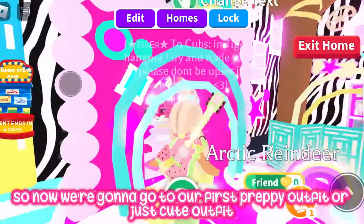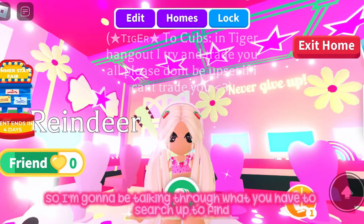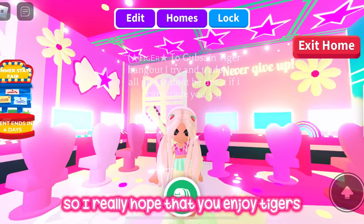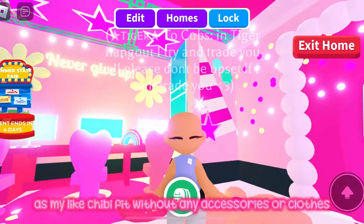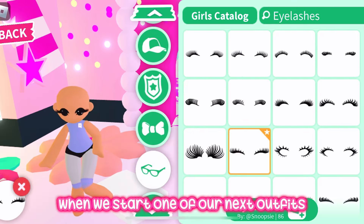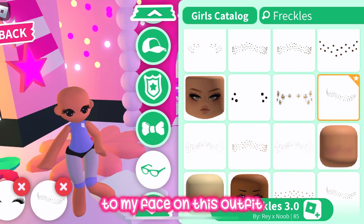Now we're going to our first outfit — a preppy girl chibi fit. Some of the outfits are cute, some are preppy. I'll be talking through what you have to search up to find the accessories as I go. I'm going to quickly save my plain chibi fit so I can go back to it for later outfits. First, I'm going to add some eyelashes and cute freckles to the face.